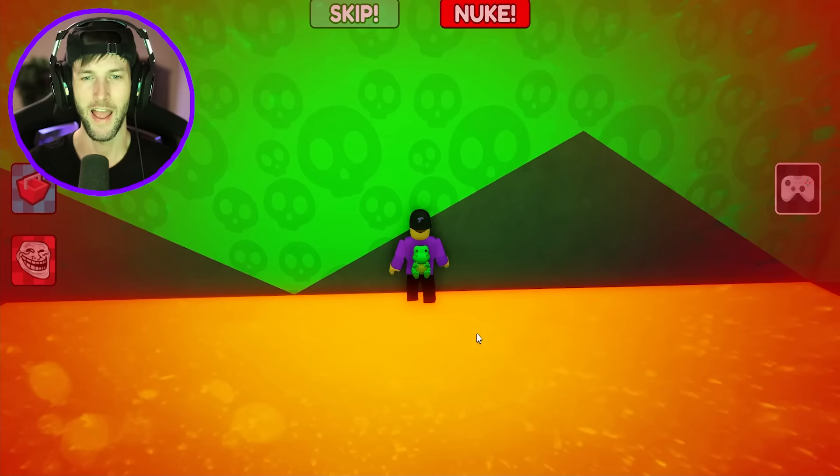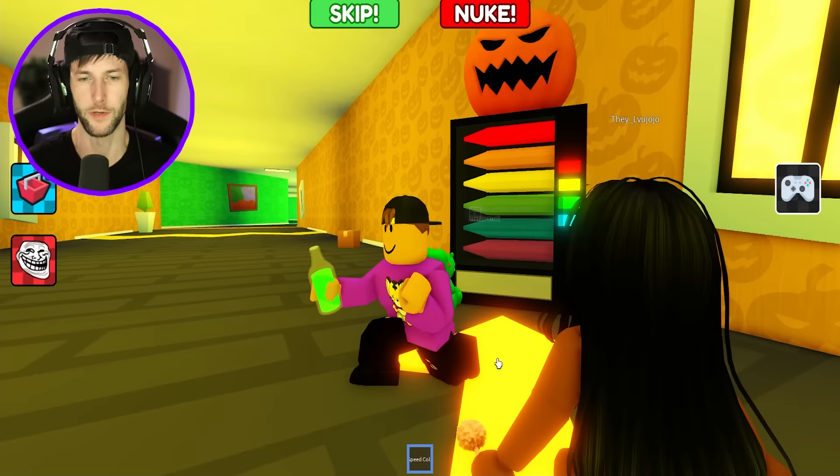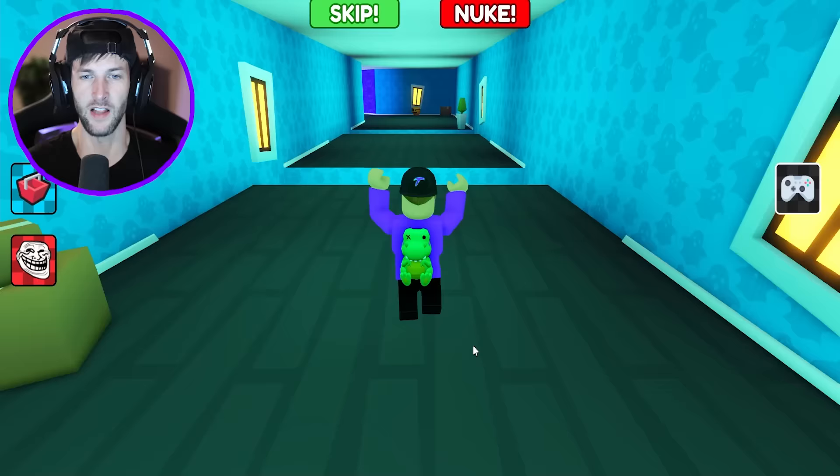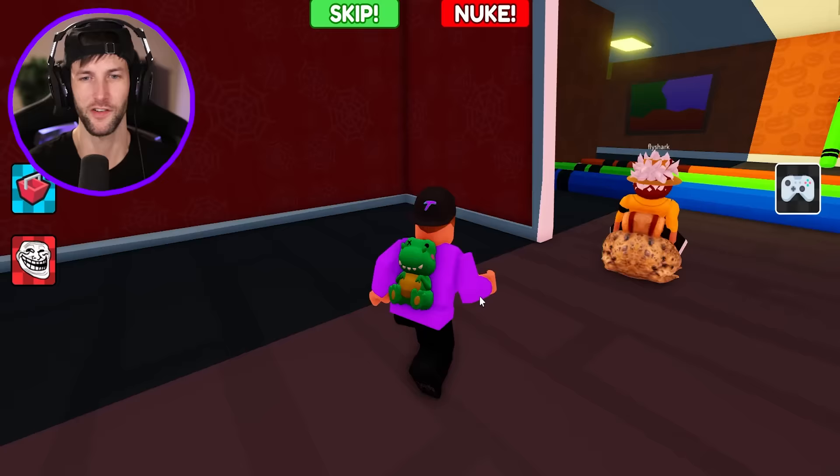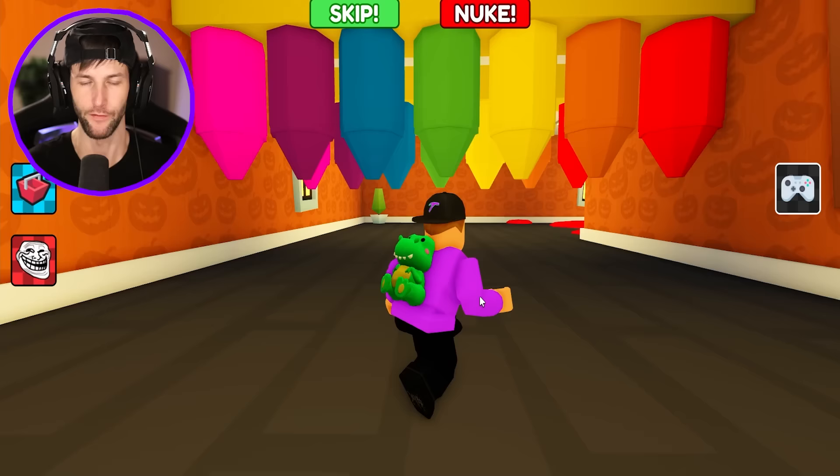I went right into the lava. You cannot be oofing like that at the crayon house. We need to teach these crayons a lesson. This is such a crazy colorful house — every single room has different colors, but where are the crayons? The one crayon only jump scared me one time. I just got oofed by the crayon I stepped on. Get these crayons out of here, there's too many of them. What is this? A crayon crushing wall — that'll definitely pop our heads off.